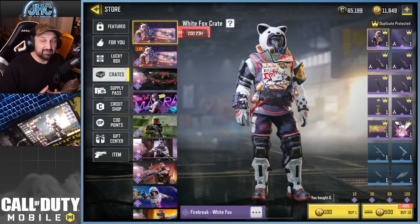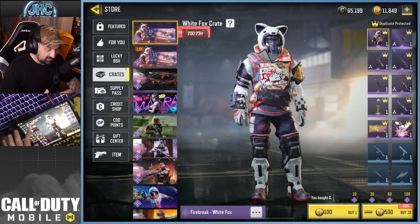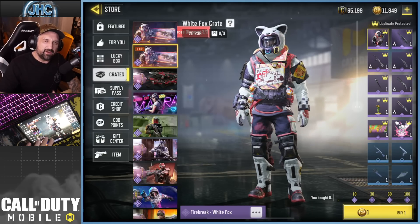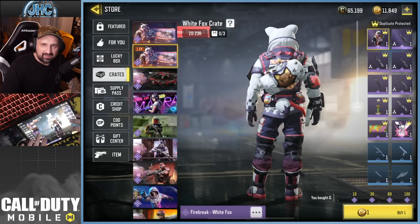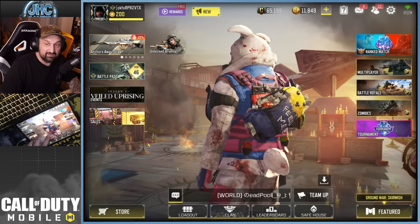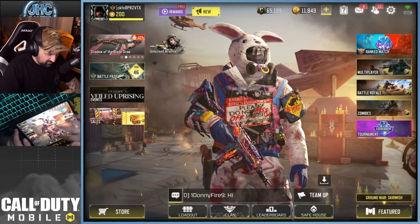The 1CP crates are back tonight and this is probably the coolest one we've ever had. The soldier skin — the Operator, Fire Break White Fox — at first glance I thought it was Fire Break again, but it's not the Carrot Thief, it's another one. It also has this sideways backpack. The Carrot Thief had this little buddy in the back with longer ears — it's a bunny, a rabbit.